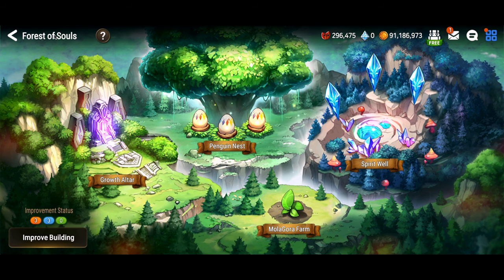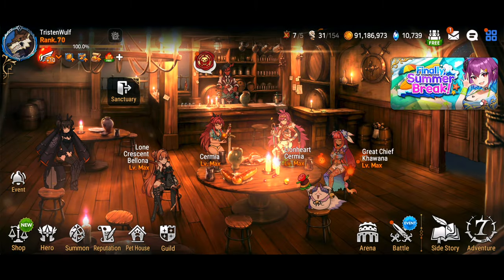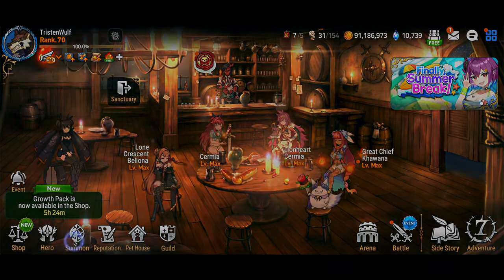You've got to make the decision whether or not that's worth changing the layout of your sanctuary for - 100 million gold versus 115 million gold. Personally I use the Alchemist Steeple so much I decided to leave the cost there and make my penguins a little more expensive, but to each their own.